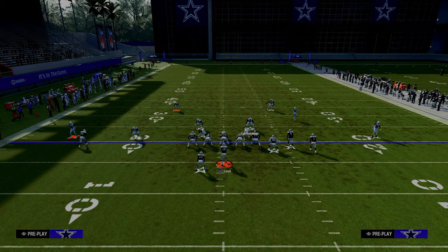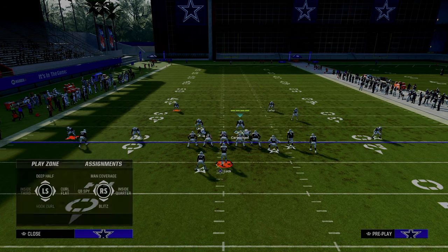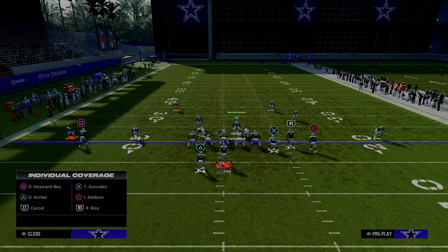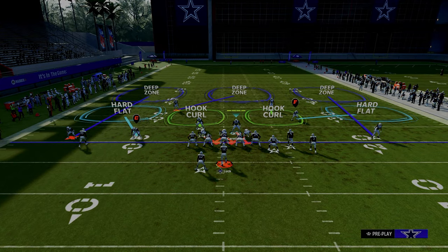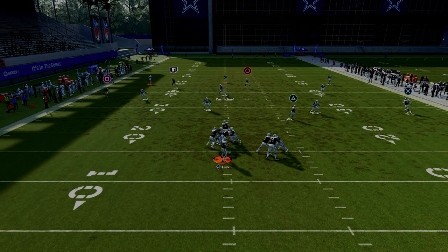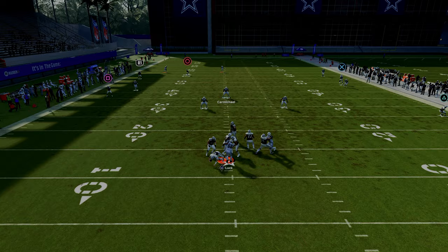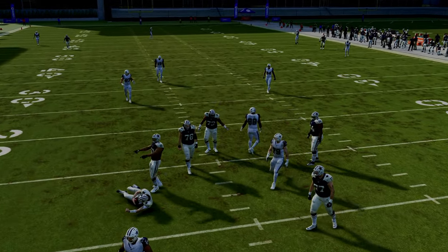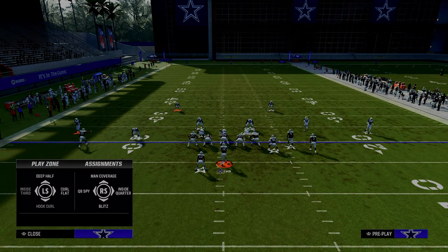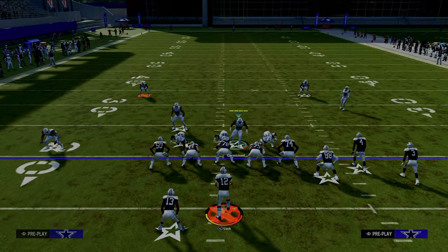Another underrated aspect: every now and then, pinch your D-line, crash down, and drop the linebacker into a Hook Curl. Now you're basically in a Cover Four style defense — really safe, bend-don't-break. You have a lot more freedom with your user, and it's a good way to change things up.